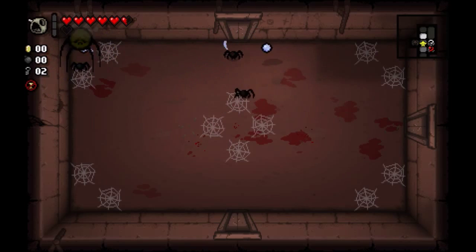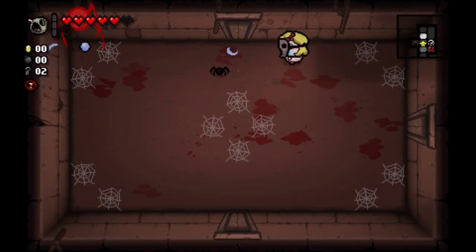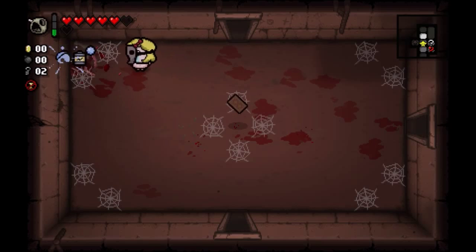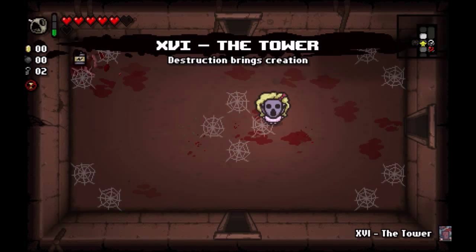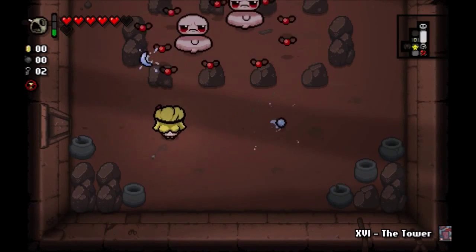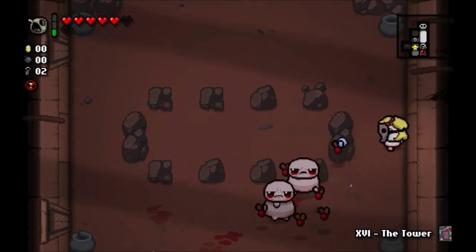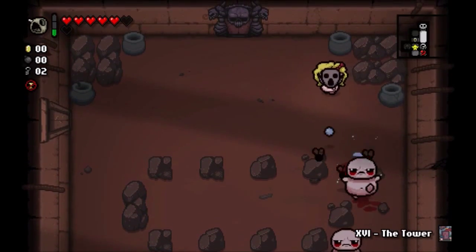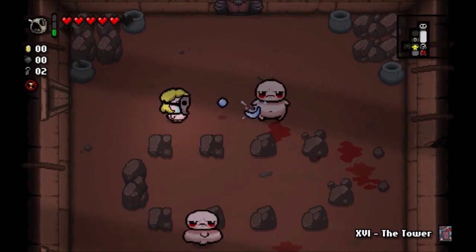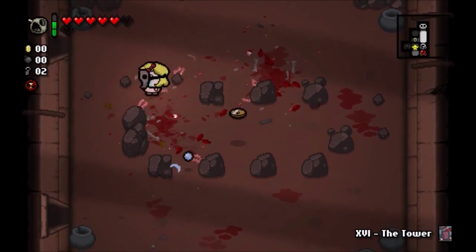Basically, this run is entirely defensive. The nice thing is if we happen to clear a floor — or get a Devil Deal room — we actually can get quite a lot out of it, because we start off with so many hearts, it can be very beneficial for us. Having Thunder Thighs is also very beneficial because any secret rocks we encounter, we will encounter them.